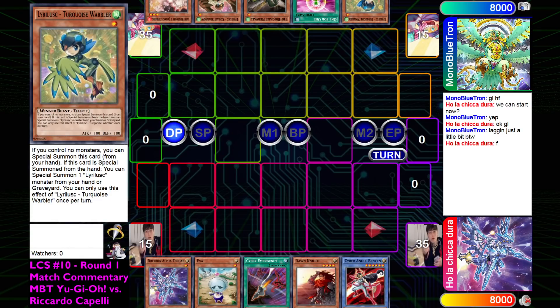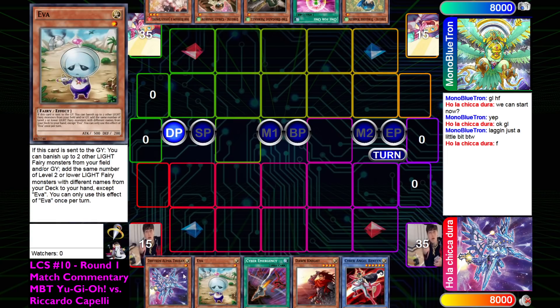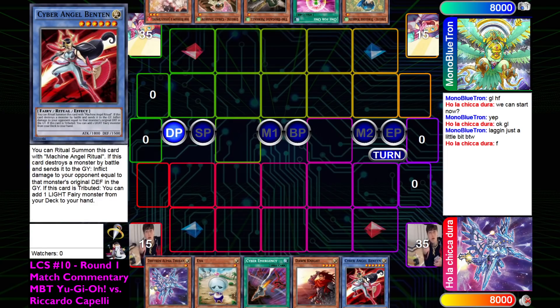For Drytron, the hand is going to be Alpha, Ava, Emergency, Dawn Knight, and Bentham. The hand is also really good if they were going first, but because they're going second and have no hand traps to stop this combo, they might just instantly lose to the board this deck puts up - which is the Wind Barrier Statue with Linker able to protect it from battle. I don't think Drytron actually just has a native out to that in Game 1.